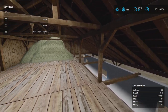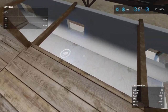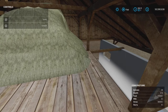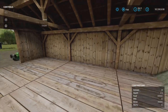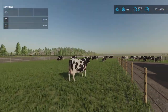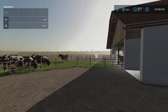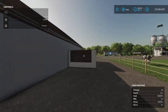Upstairs here we also have a light switch for the upstairs lighting. There's storage for bales here, because if you throw a bale down there it will accept it. This is obviously just decoration here. The cows are animated — they aren't here if you don't have cows, but when you buy cows they show up. There's kind of a turnaround area here.